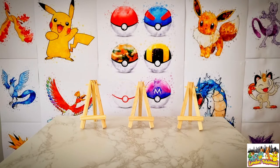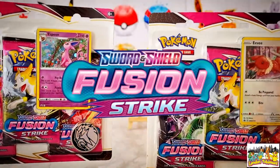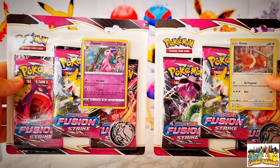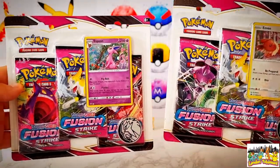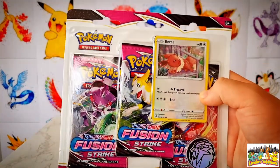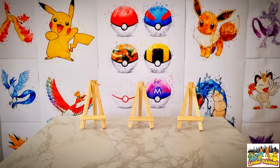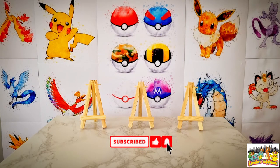In today's pack opening we're going to be tearing open two Fusion Strike three-pack blisters in the hopes of pulling one of the six Mews in this set. I've got the one with the Espeon promo card on the front and also the one with the Eevee promo card. Before we rip open some packs, please drop a like on this video and subscribe to the channel — I upload twice a week every Monday and Friday, so hit that notifications bell so you don't miss a video.